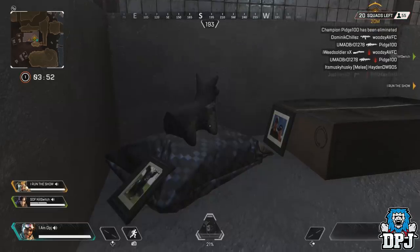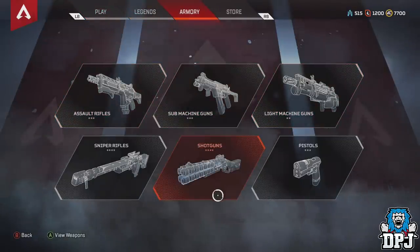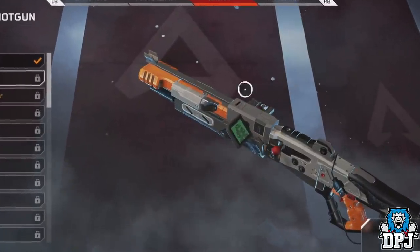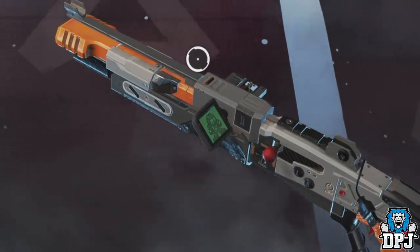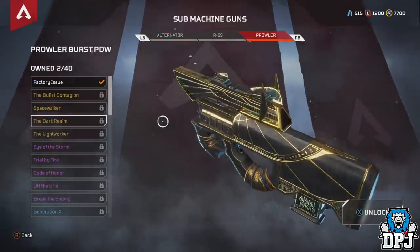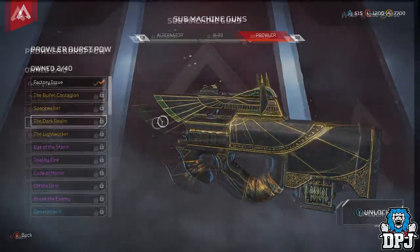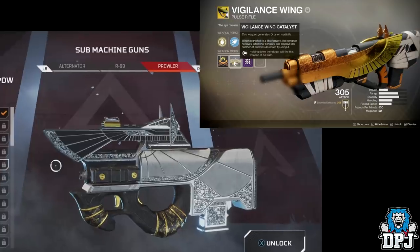Moving on to another minor easter egg — this one can be found on a legendary skin for the Mastiff shotgun called the Warp Zone. If you look closely, you can see a little image of Mega Man, the old school classic game by Capcom. There are no real ties between Respawn and Capcom, so this was probably put in by someone who was a big fan of the franchise. Also, the Prowler skin called the Dark Realm looks design-wise a lot like the Vigilance Wing from Destiny, and the Light Worker skin has that same design too. Looking at the two side by side, they do look very similar — whether it's a nod to Destiny or just a coincidence, it's interesting.